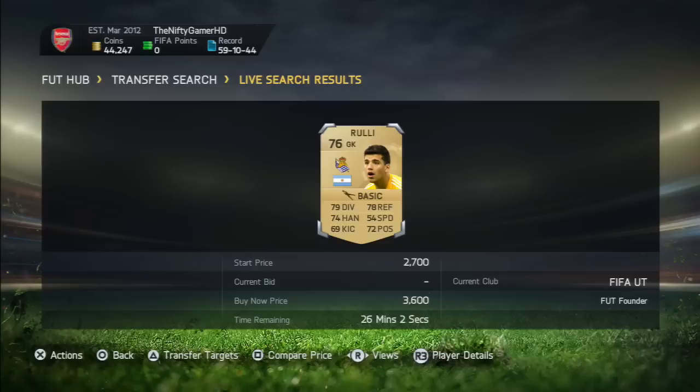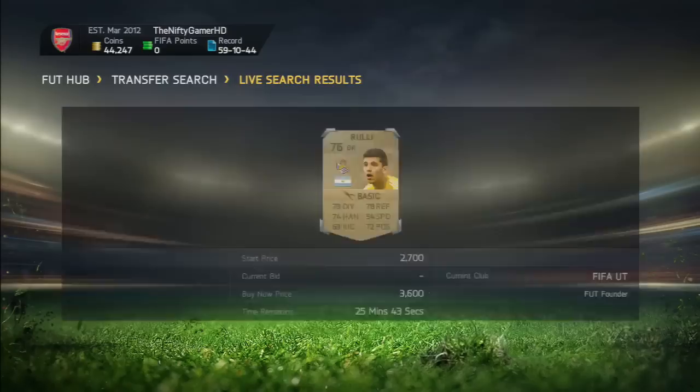As you can see on screen, Ruli goes for 3.6k, so I'm going to try and list him for about 3.4k. That will give me just under 1k profit, which really is not that bad. If you did pack him, that would be 3.6k right there — easy. I'm going to list him up right now and I'll be back in a second.